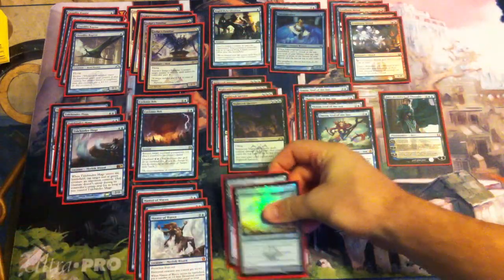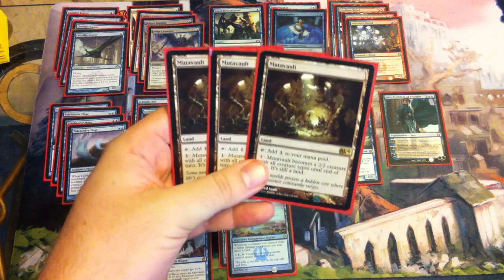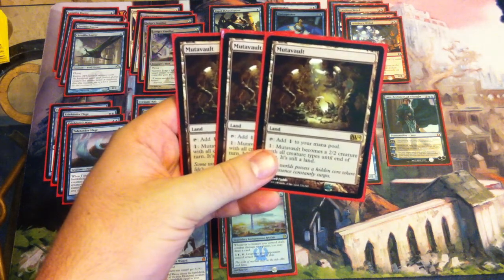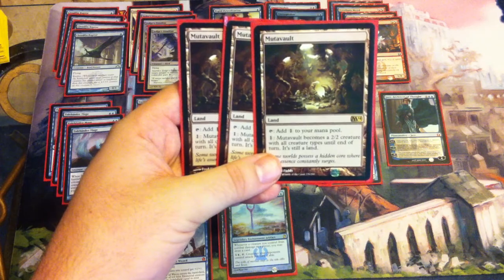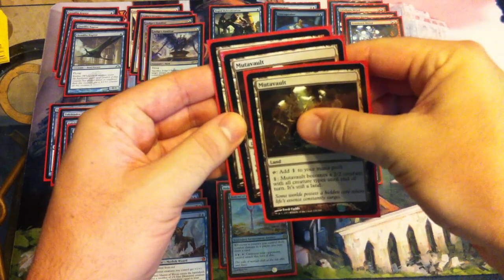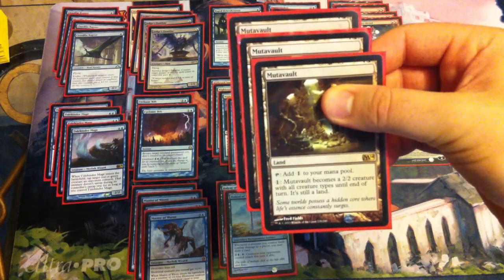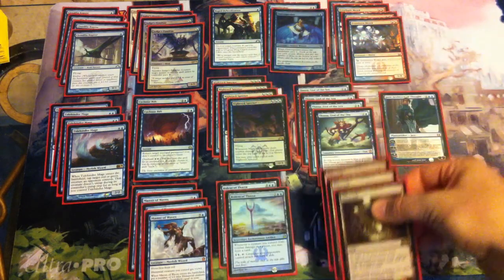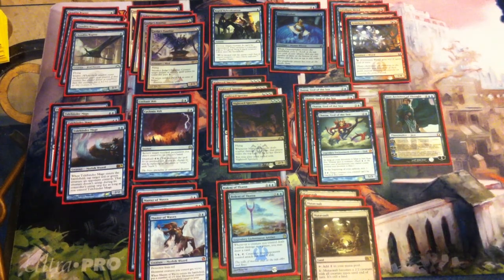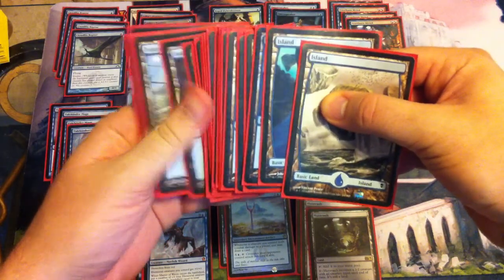Finally, the mana base. We have three copies of Mutavault — it's a land, you can tap to add one generic to your mana pool, or pay one and Mutavault becomes a 2/2 creature with all creature types until end of turn, and it's still a land. Such a good card — the price reflects that, I believe it's about $25 now, which for a rare is an insane amount. And then the rest of the mana base is just 21 plain old Islands.